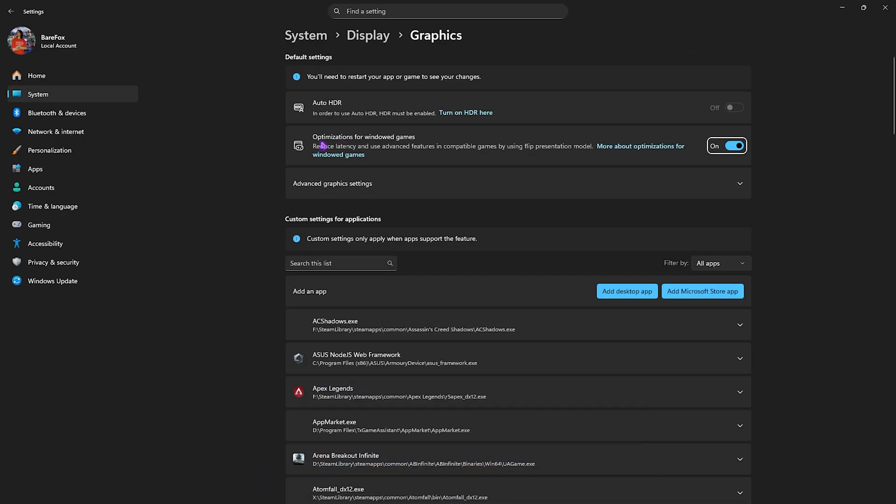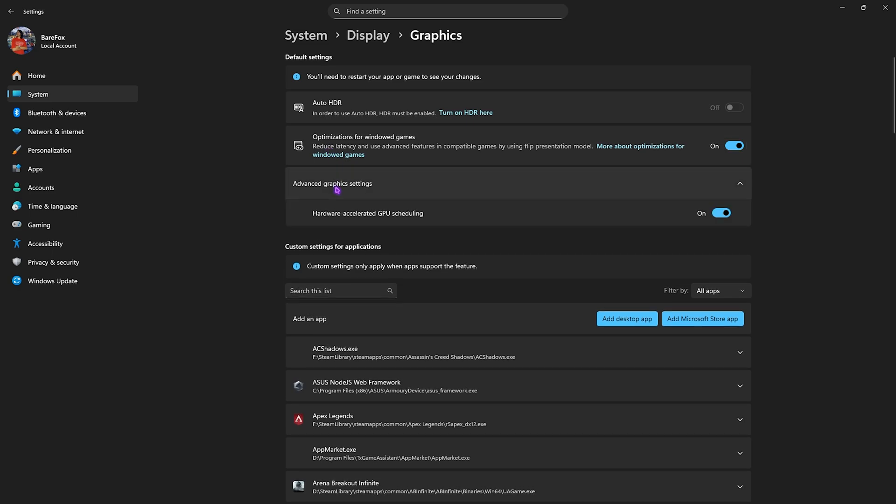Click on Graphics Settings underneath and enable Optimizations for Windows Games, as this will reduce input latency by using advanced features in the games. Then click on Advanced Graphic Settings and enable Hardware Accelerated GPU Scheduling, as this will utilize your graphics card to render the game.